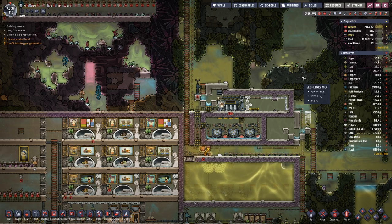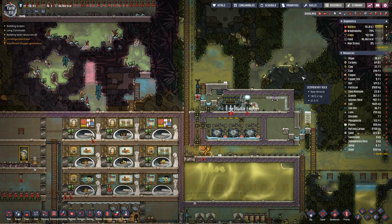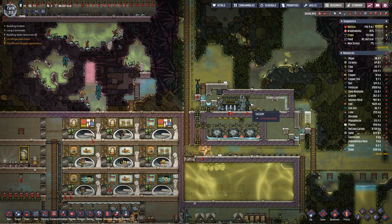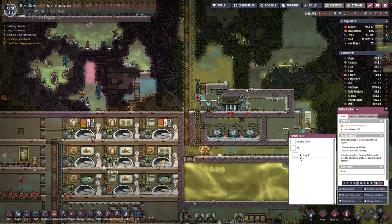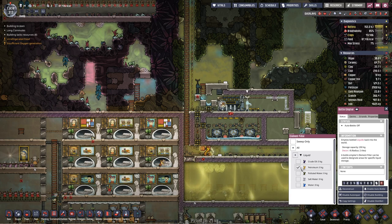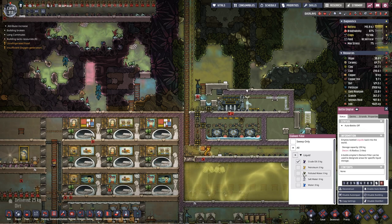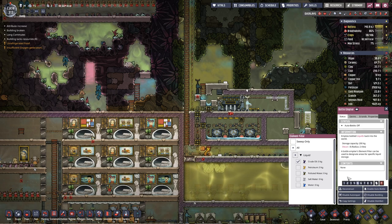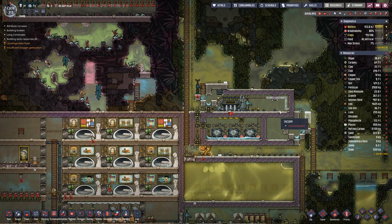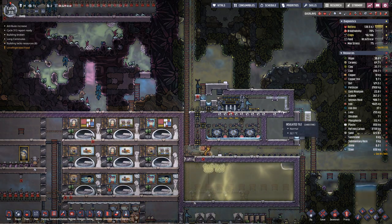Hello boys and girls, my name is Adstie and welcome back to another episode of Oxygen Not Included where we are hard at work — or my duplicates are hard at work. So, finishing this setup, let's use crude oil and get all this rubble out of here.